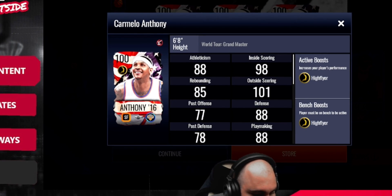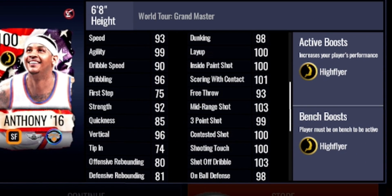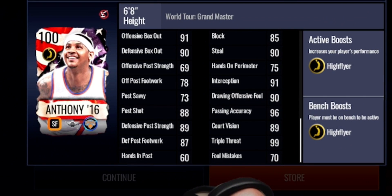Here are some of Carmelo's stats, and he's giving out that gold high flyer boost. His stats are pretty nice: 98 dunking, 100 layup, 100 inside the paint shot, 101 scoring with contact, 103 mid-range shot, 99 three-point shot, 100 contested shot, and 100 shooting touch. Those shooting stats are absolutely nuts — he's going to be shooting the lights out.